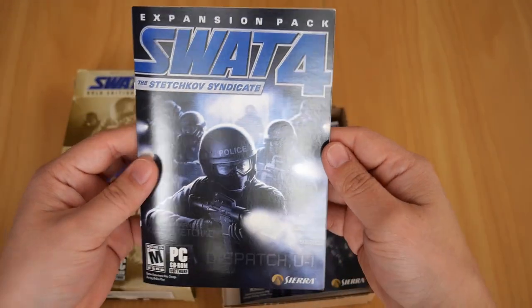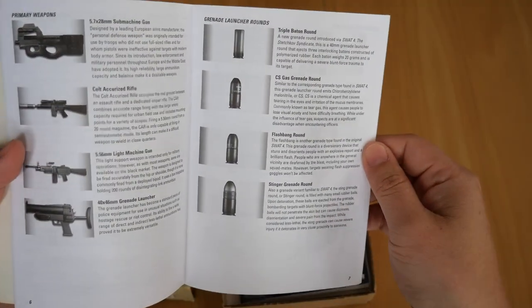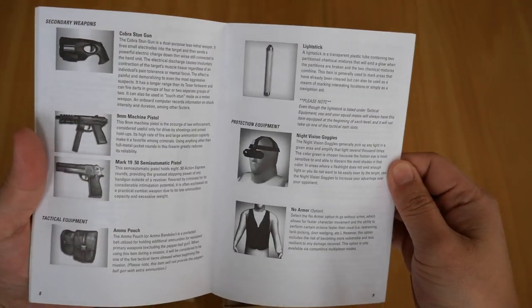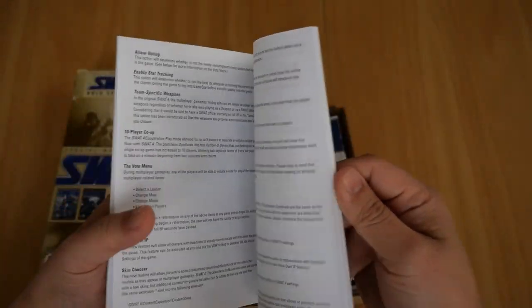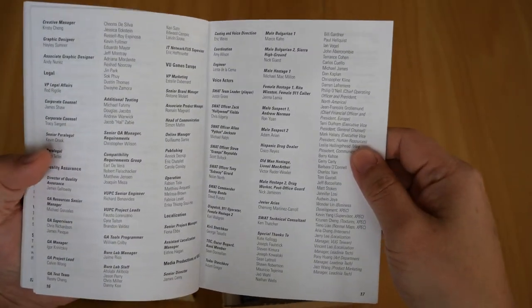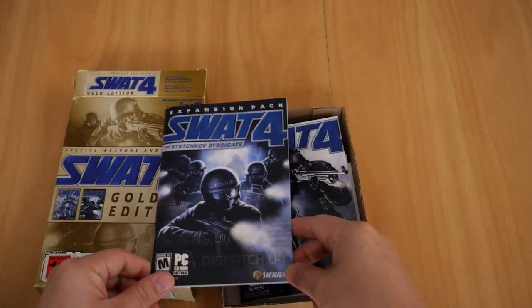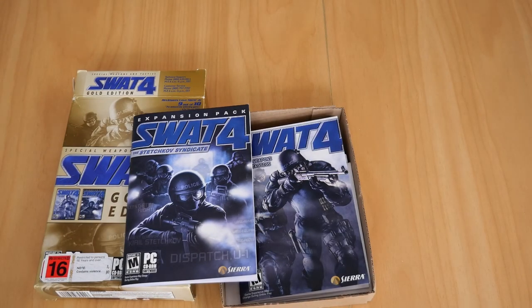Now for the Stetchkov Syndicate booklet, you've got the primary weapons, grenade launcher rounds — which is a new thing in the game — secondary weapons, tactical equipment, protection equipment, and everything else you need to know about the game, including all the creative minds behind it. And that is my copy of SWAT 4 Gold Edition. Until next time.